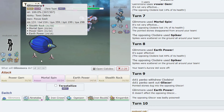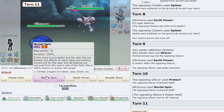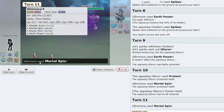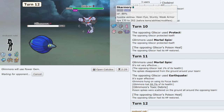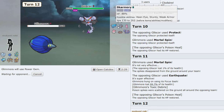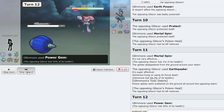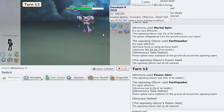I think we just Earth Power this — oh wow, that's a 2HKO! Going for it again. Our Veil is gone but we can Mortal Spin those away... or do we Power Gem? I'll go for it regardless — Power Gem now. The rocks are gonna stay up because he has a Clodsire that can get rid of the Toxic Spikes. That's good damage, okay.